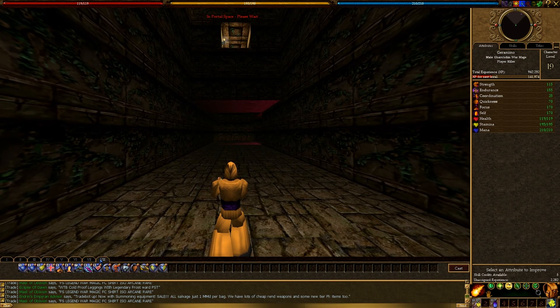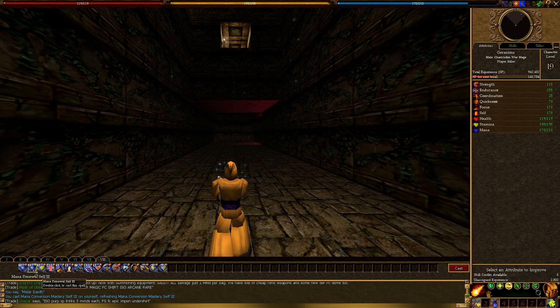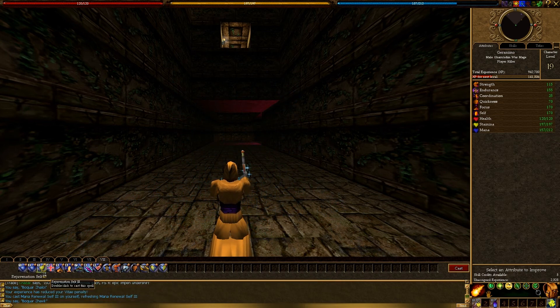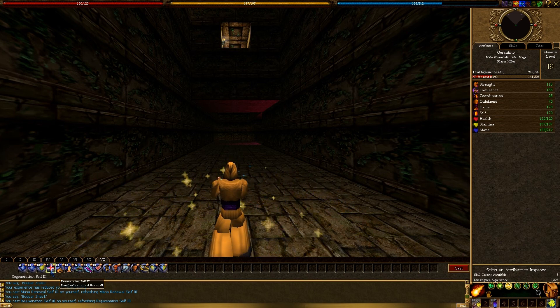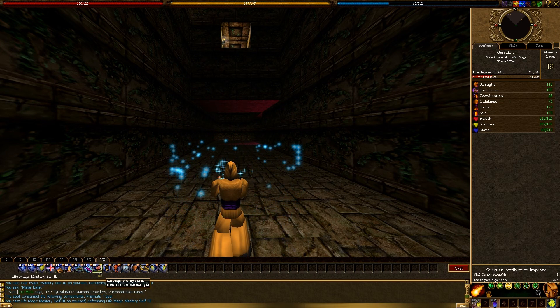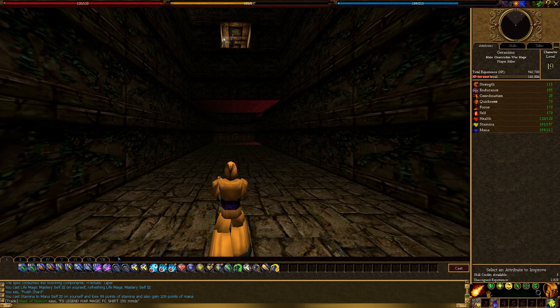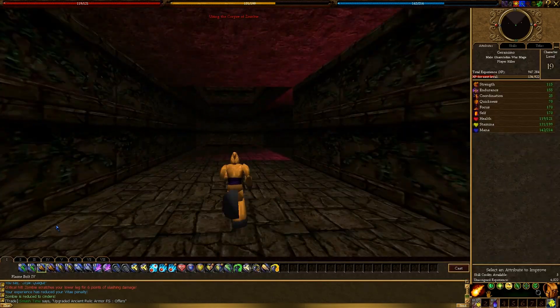I did forget to go ahead and buff up a couple of things. I'll cast mana conversion and mana renewal on self — this will help my mana renew faster, my stamina renew faster, my health renew faster with regeneration. I've already got focus. I'll go ahead and cast war magic mastery and life magic mastery, using up my mana. Then back to my fighting tab.